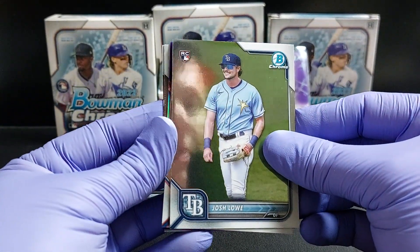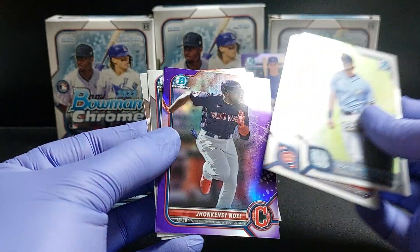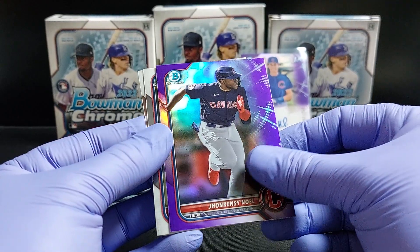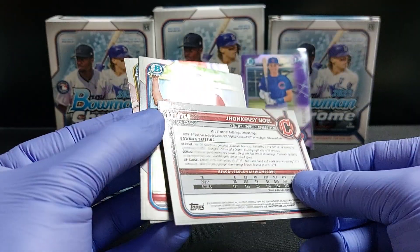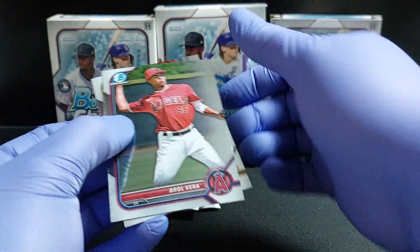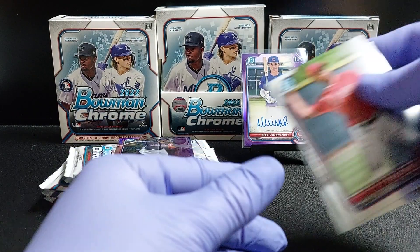All right, a couple rookies there — Suzuki, all right, purple. That's 123 out of 250. Some prospects — prospecting action here.